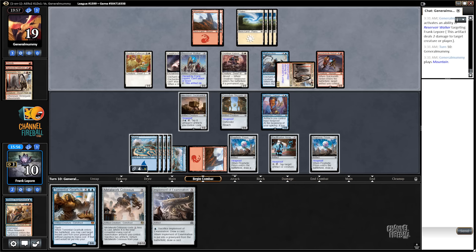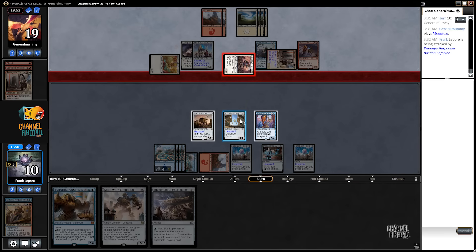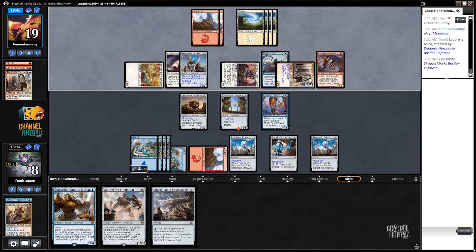Yeah, I'm just gonna let them attack. I can't imagine attacking with Quicksmith Rebel here. So we're just gonna block — we're gonna take two, otherwise Padim dies. And we don't really have time to let Padim die. We're gonna go to six — virtual six. God, Quicksmith Rebel is real good in limited. Who saw that coming?